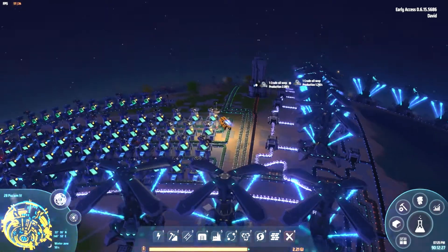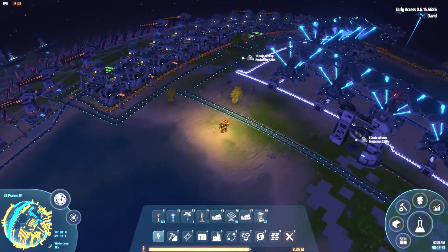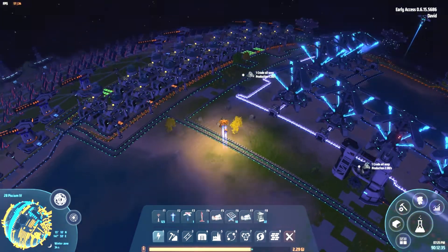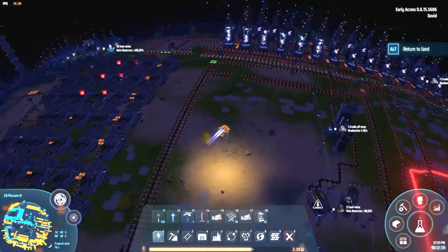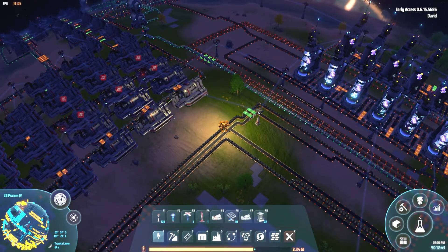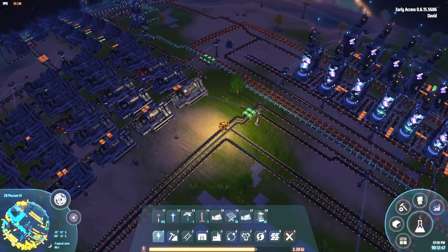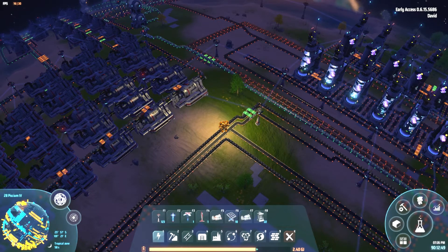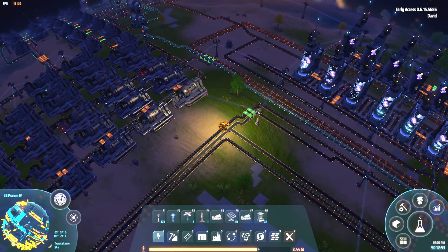The first one you start with is the wind turbine — you're sort of forced to use it and there's not much option. It doesn't generate a huge amount of power, but they always produce power regardless of whether the sun's up or not, which is quite handy. I'm still relying on them on some other planets that don't have any advanced power infrastructure set up.